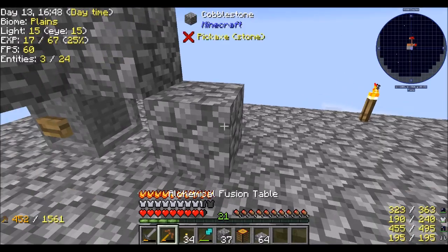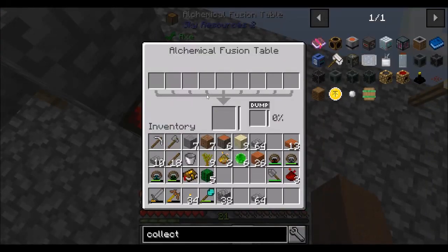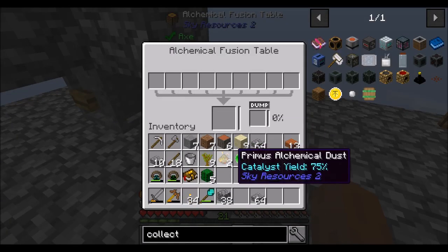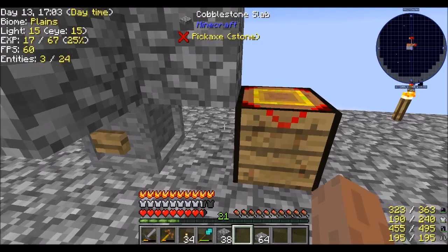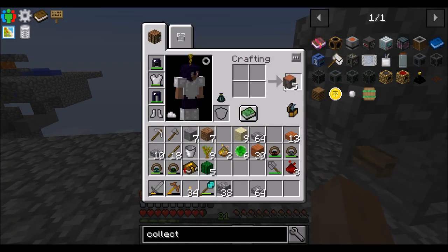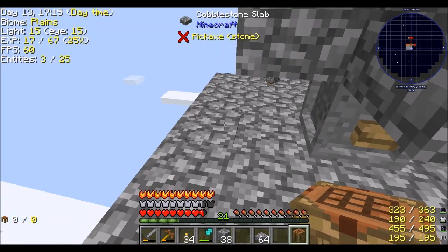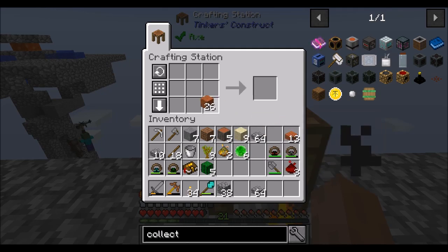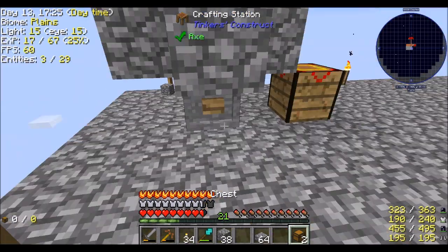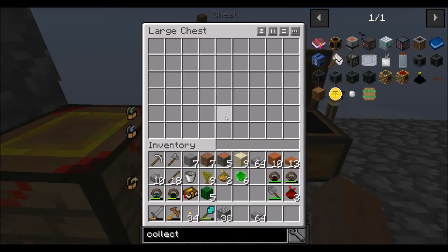With that in place, let's go ahead and set up our alchemy. I could probably use this spot as my alchemy fusion table. We've got Primus alchemical dust that we can store over here. I think I should have a crafting bench so I can do any crafting that we need on hand, and we'll definitely want a couple of chests responsible for storing any and all resources related to alchemy.